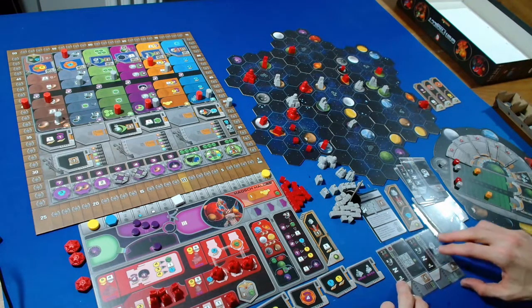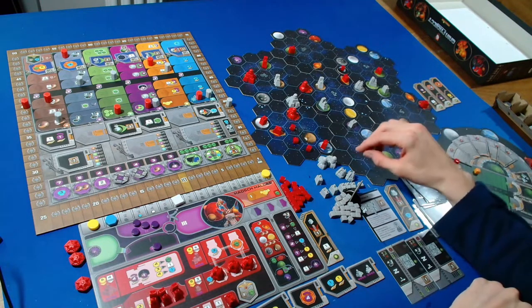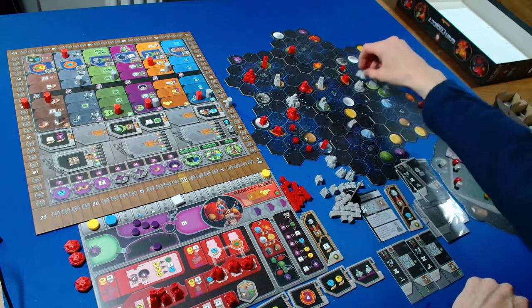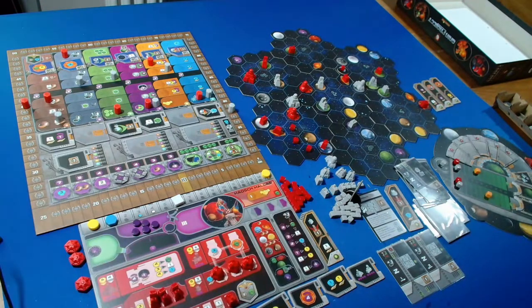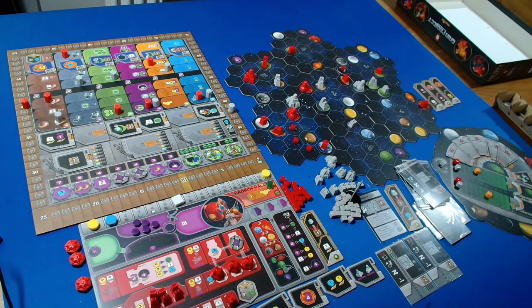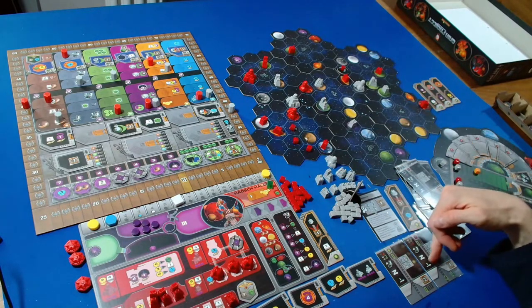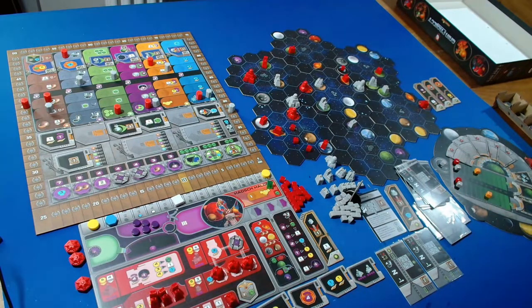The Automa is upgrading again. They don't have any trading stations available to upgrade, so they look for an academy - upgrading this into an academy. We can cycle one and they get a point. Back to us - I take our special action to get a QIC. The Automa upgrades again: no trading stations or research labs on the board, so they upgrade a trading station into a research lab. They also move up in a random research area, one from the left. They get two points.